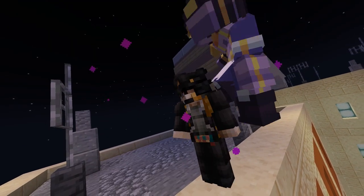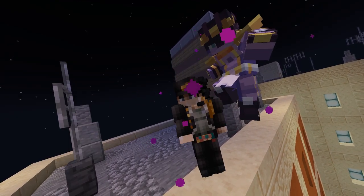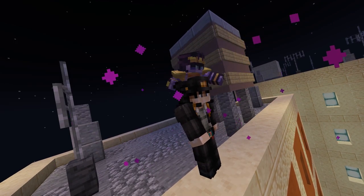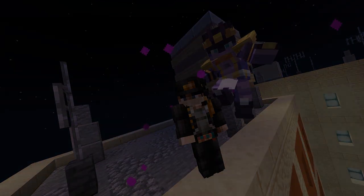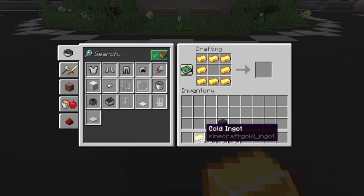Let me tell you about the basics, mainly about the stand arrow and the stand disc. First, about the stand arrow — if you already watch and know things in JoJo's Bizarre Adventure, this won't be a problem for you at all. To craft the stand arrow, refer to the video — you will need 1 spectral arrow and 8 gold ingots to craft the arrow.